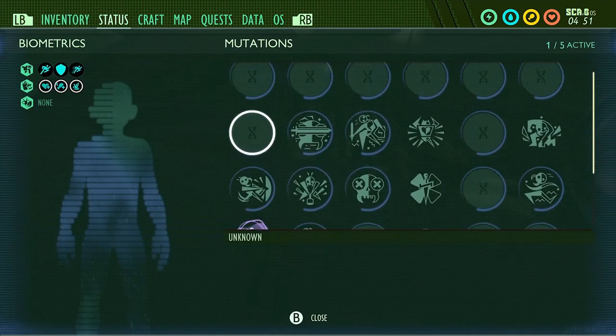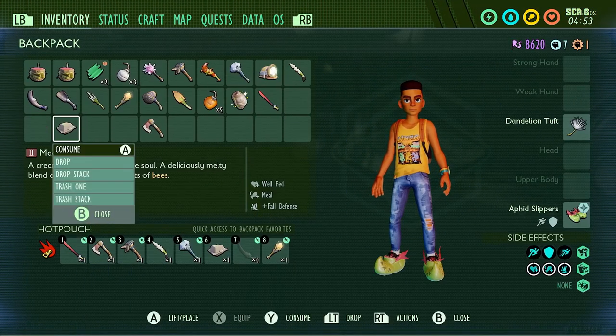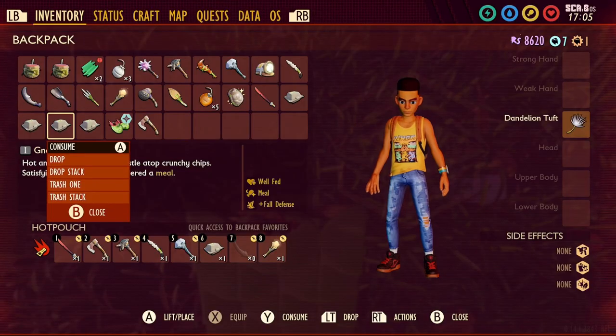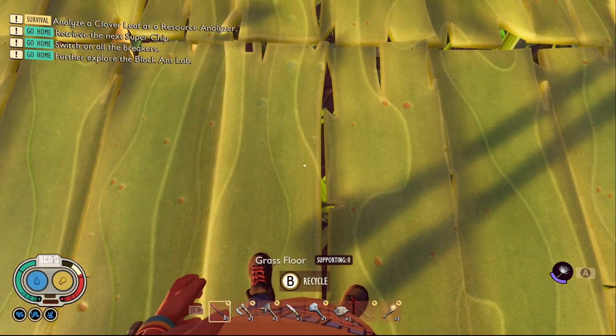The only difference between the meals is how long the effect lasts. The Tier 1 meal lasts 12 minutes, the Tier 2 meal lasts 16 minutes. I also tested eating both meals at once, but the effects do not stack, sadly.